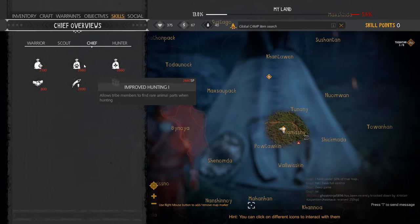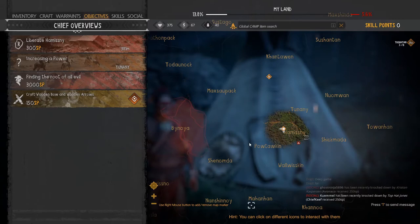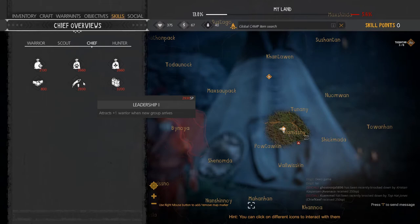These skills get expensive very fast, so I like to dump skill points into them right away. That way my tribe can gather the things I need to increase camp size. This plays into my style of also increasing Leadership — getting a lot of warriors coming to my lands. If I don't increase camp size they'll get stuck and start leaving because camps become overpopulated, and it takes forever to get upgrade materials by myself.